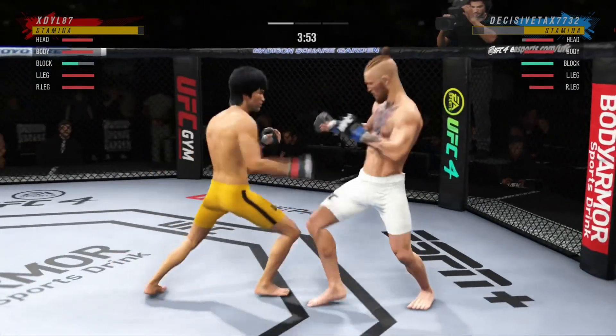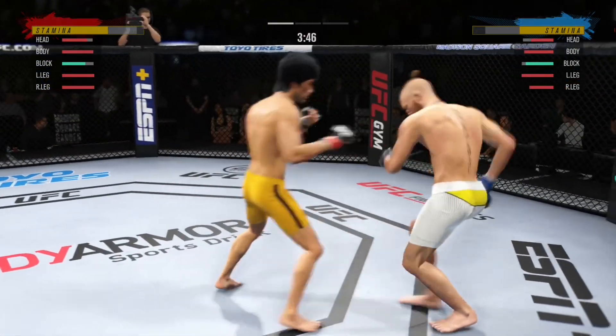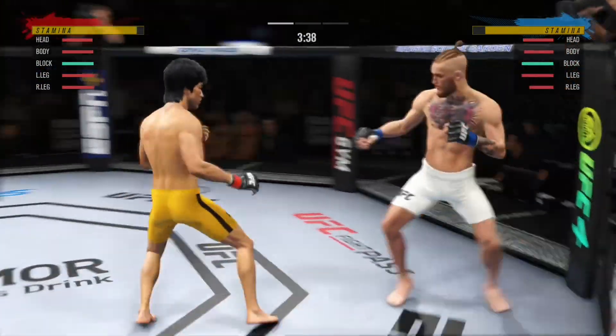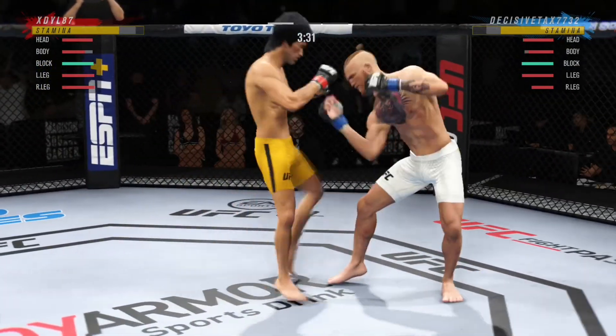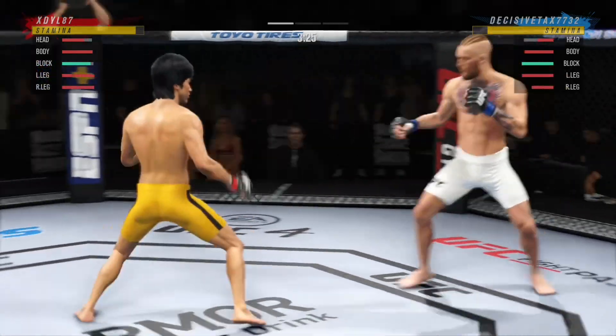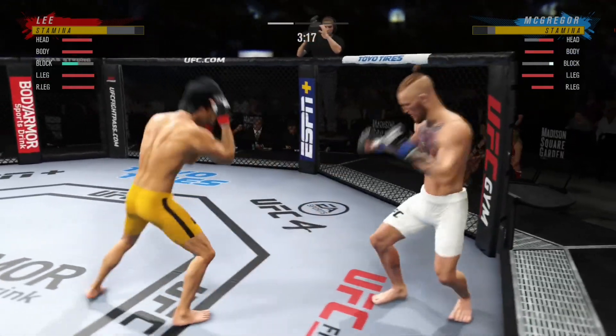Watch for a stance switch very soon. He went for the inside leg kick, and there he goes attacking that lead leg to the outside — a nasty kick there. He knew his opponent wanted to move a lot tonight. This is the first step in getting him to slow down and fight at your pace.